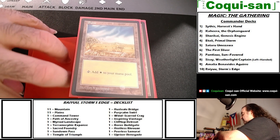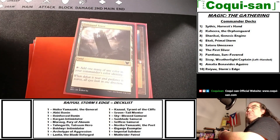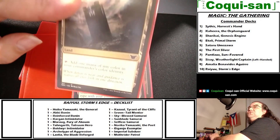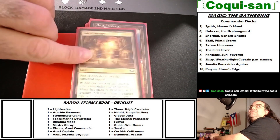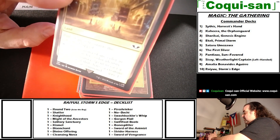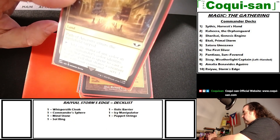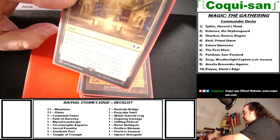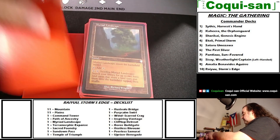Of course, I've got 11 mountains and 11 plains for my land. The standard Command Tower lets you tap to add one mana of any color of your commander's identity, giving me access to red and white. I also managed to get more Path of Ancestry for all my Commander decks. Path of Ancestry enters tapped; you tap to add one mana of your commander's color identity, and when that mana is spent to cast a creature that shares a type with your commander — samurai — you get to scry one.